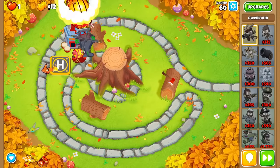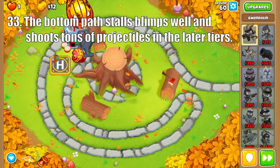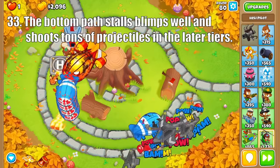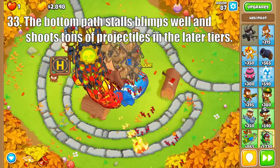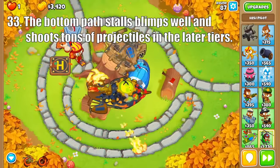And for the bottom path, it starts off strong with Moab Shove, which zones Moab Class Bloons for a low price. Then the Comanche Defense adds quite a bit of defense, allowing you to save up for Comanche Commander, which is strong due to its global range, high number of projectiles, and synergy with Pat and Gwen.